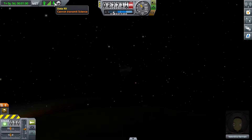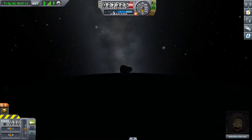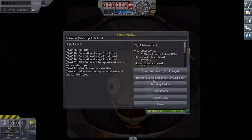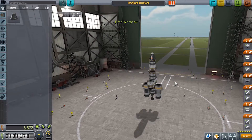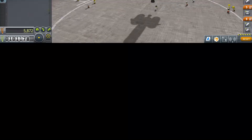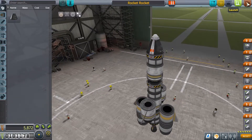I think we're gonna lose Valentina, but you know, these things happen. We're just gonna speed up time here. Whoa, okay — I wasn't paying attention, I didn't think it'd go that fast. Oh no. That's okay, we'll just revert to the vehicle assembly. You guys saw that launch — I had a parachute, I was ready! Come on! Let's build a whole brand new rocket, yeah? There we go.